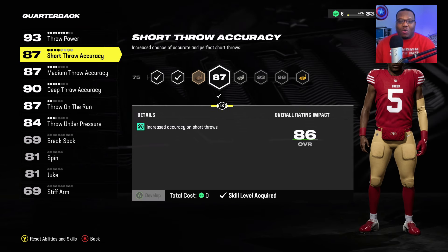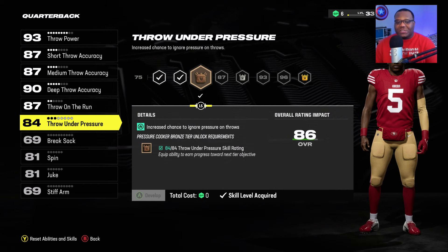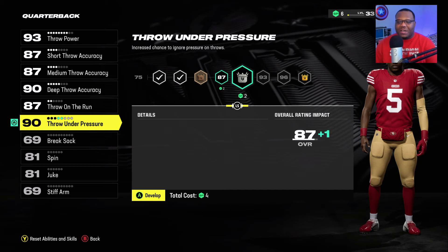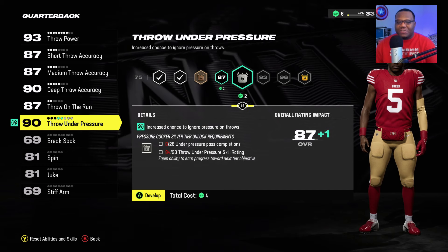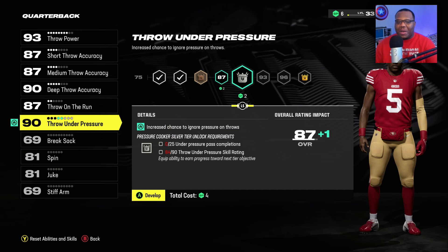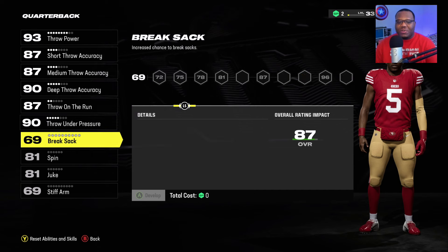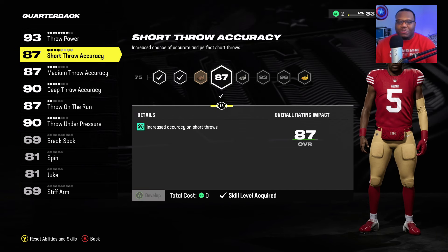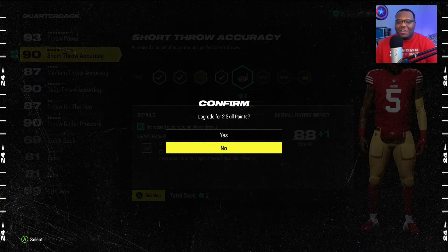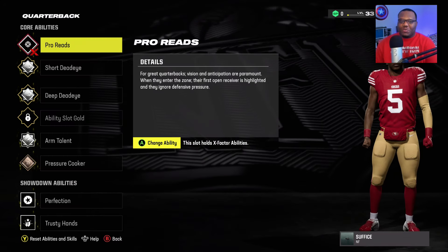Level 33 allows us to do a lot with this player — whether we want to add to throw power or accuracy in certain situations. First things first, I want to add to throw under pressure, that way it can be a little bit easier to make something shake if I'm getting blitzed in the pocket. That gives us plus four. We got two points left and we're going to add two to short throw accuracy, giving us that silver short dead eye.